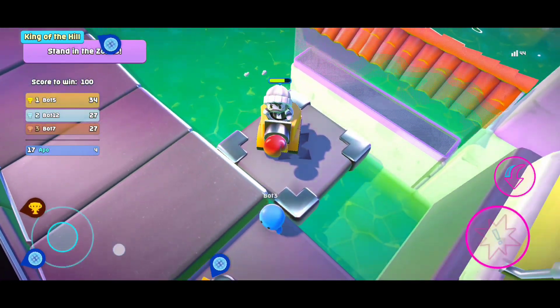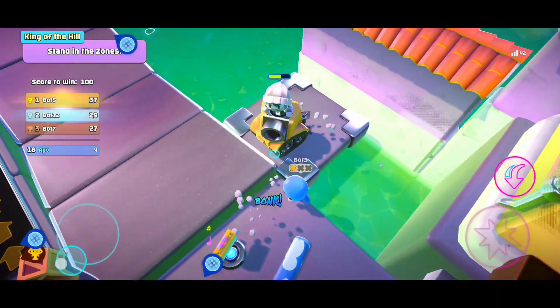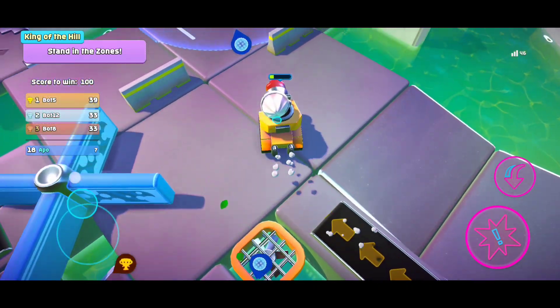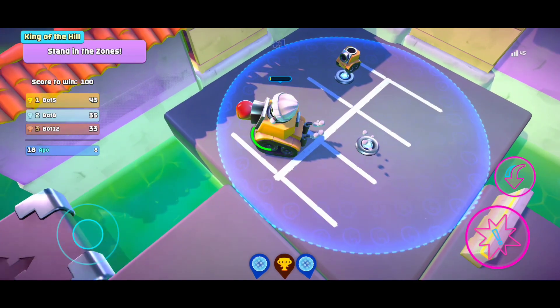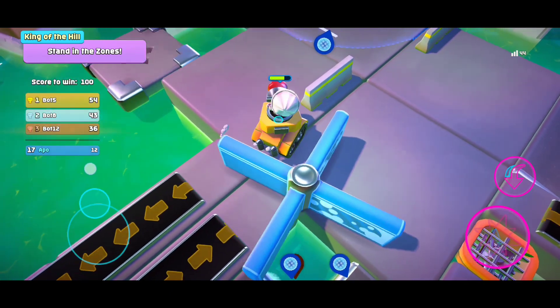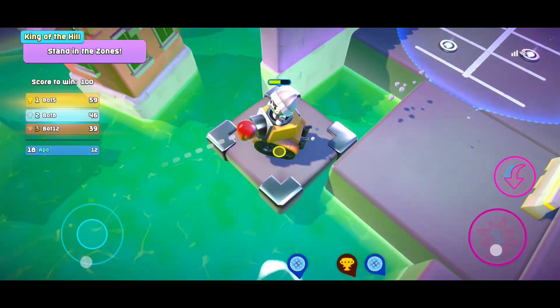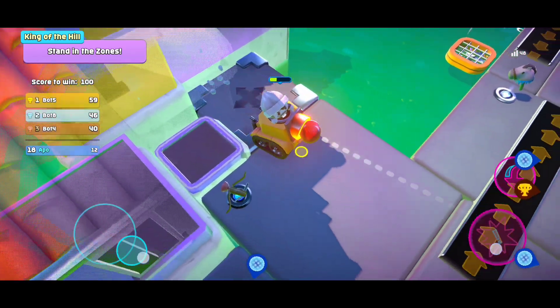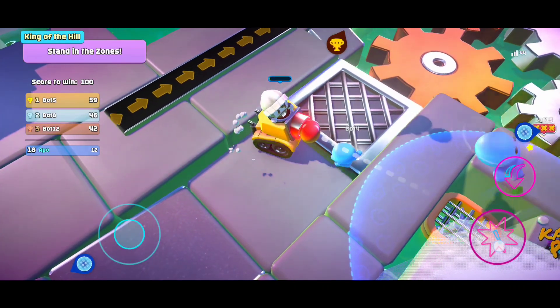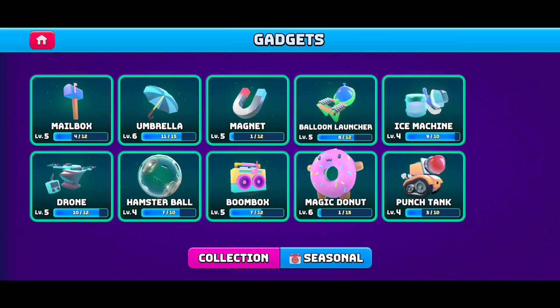Let me show you when it's charged up. I got the platform — this is the first stage but it already pushes him away. Let's get another tank and see it with full charge to show how far it can push enemies. It's fully charged right now — see how far you push him away. This was all the original gadgets we all have and always will have, and then there are seasonal gadgets I'm going to show you soon. Thank you for watching.